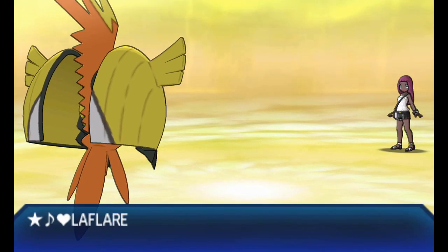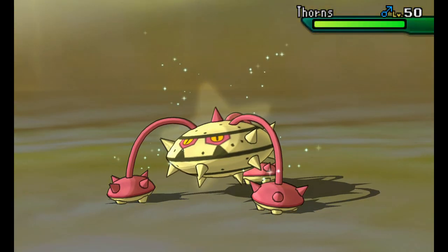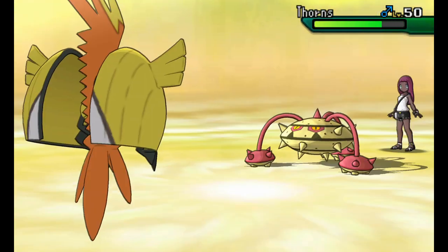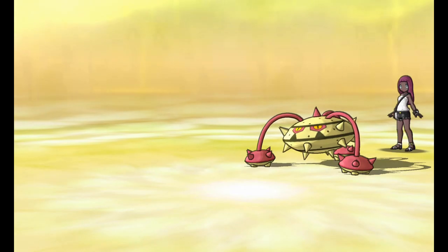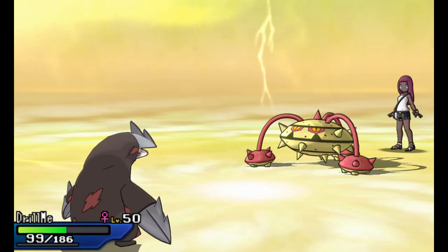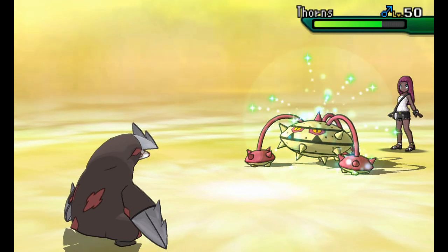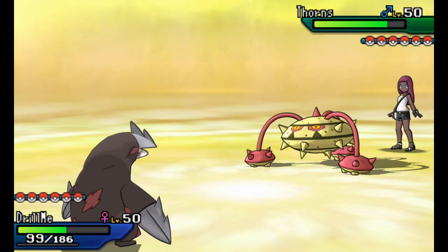That was a very lucky break for me, because this Mega Medicham was all over my team right from the start. Going with Ferrothorn - I knew he was going to switch since he doesn't want to lose Mega Medicham yet. I'm going to go ahead and pivot. I found out a cool little thing about Tapu Koko: his special attack isn't that high, but if you throw Choice Specs on him it's an awesome set and it makes up for the lack of Special Attack investment.